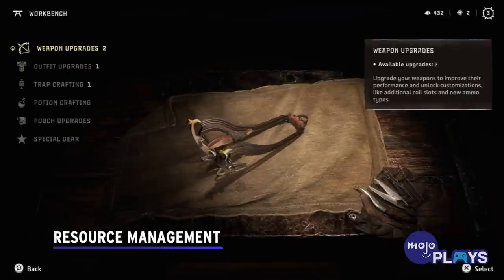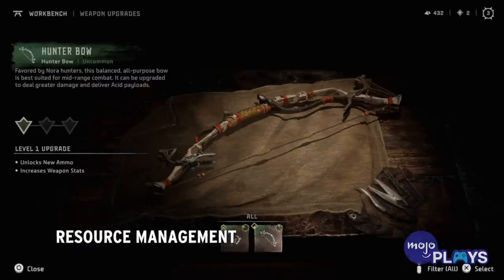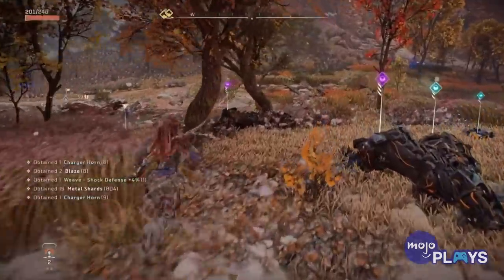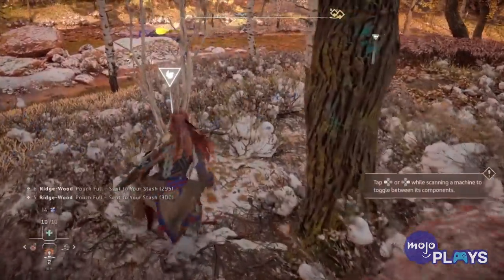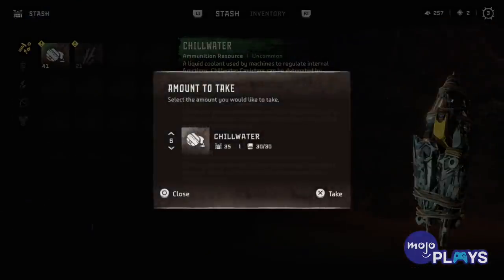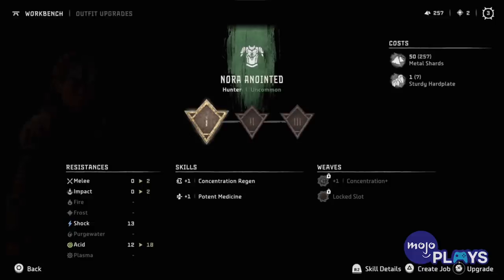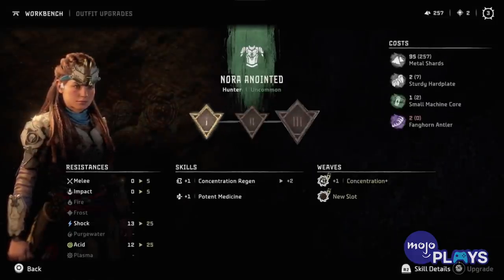Resource Management: Upon seeing crafting mechanics, one can safely assume there will be some level of inventory management. However, Forbidden West isn't as restrictive as other titles. Even when your pockets are full, you can still collect resources and they will be sent to your stash instead, allowing you to collect them at the next settlement or camp you find. So if you're worried about not having enough of a certain material, don't fret over moving things around and dropping items. You can also upgrade your pouches as you progress in the story.